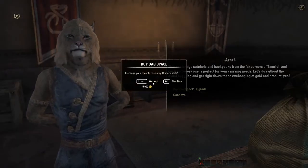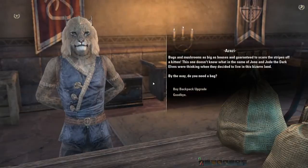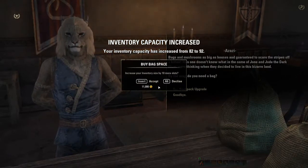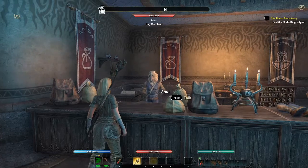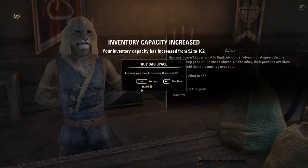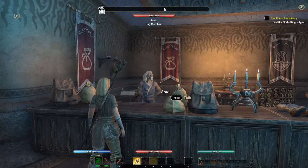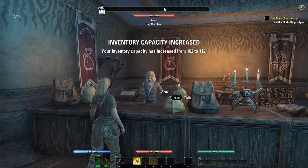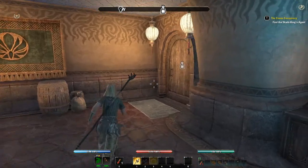The next upgrade is 5,900 gold, then 11,000 gold. I usually stop at 19,200 gold, which I believe is the next one. I now have 112 slots in my bag space.